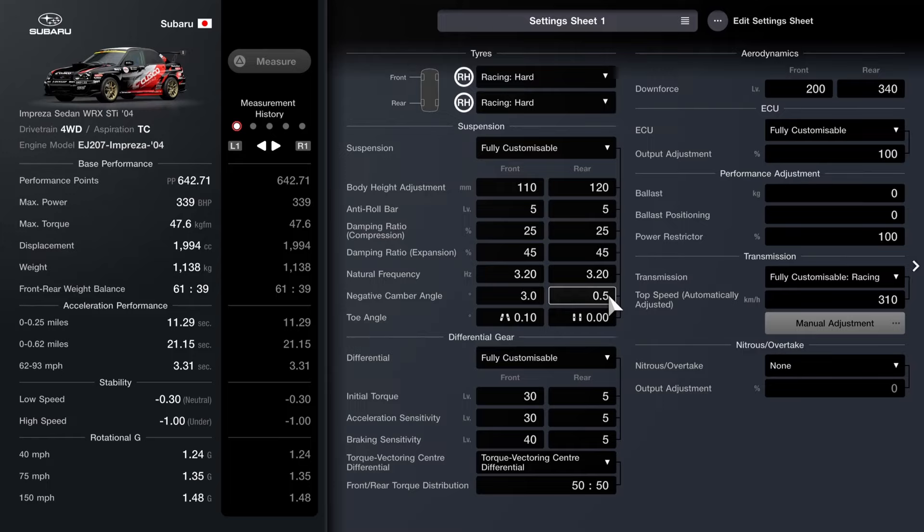Very front-wheel drive platform-esque. The reason for that is you want the front end to be nice and grippy — great turn-in — but the back end, kind of the opposite. Having it slip out a little bit, or at least the Subaru version of slipping out, which is still a huge amount of grip, will help. As far as the toe, that is toed in 0.10 on the front, and I'm running none on the back. As far as the diff, of course, a 50-50 split.